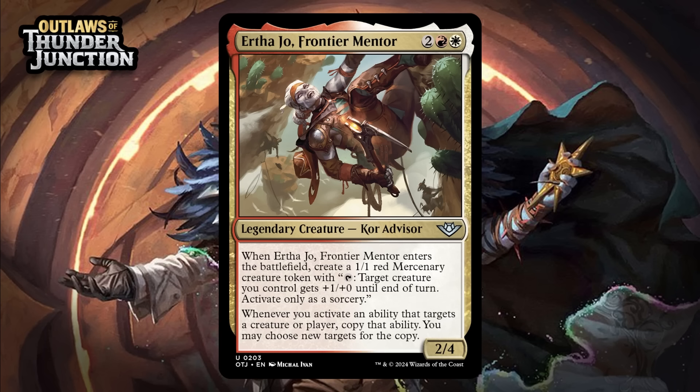Next up, it's Eartha Jo, Frontier Mentor, which for two generic, a red, and a white, is a 2/4 legendary core advisor at uncommon. When she enters, you get one of those mercenary tokens, and whenever you activate an ability that targets a creature or player, copy that ability — you may choose new targets for the copy. 4-mana for a 2/4 and a 1/1 is a decent enough deal, and this comes with big additional upside. The token it makes has an activated ability that will get copied, and there are lots of these tokens in the set. Being able to have a few of them in play and copying those is good. Then there are all kinds of other activated abilities that you can also copy with her, and she has that really reasonable baseline. I think she's a B-.